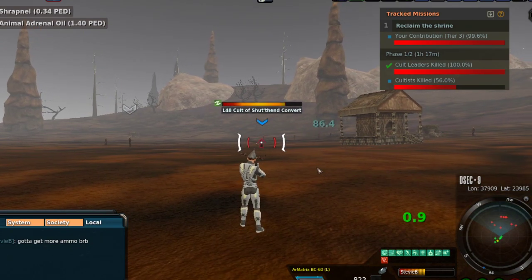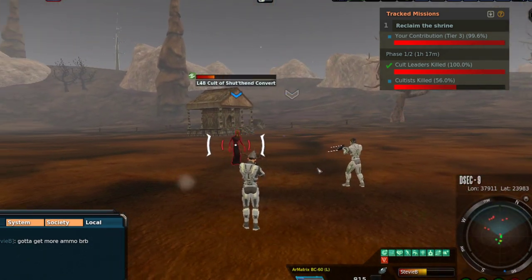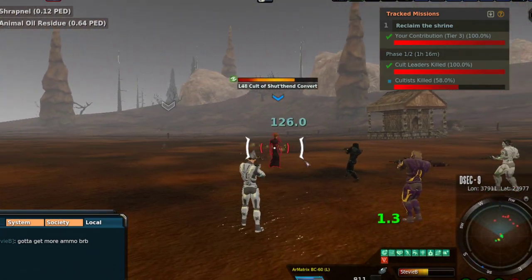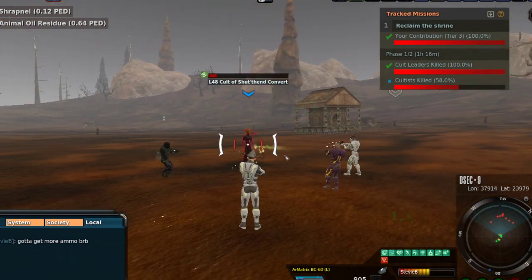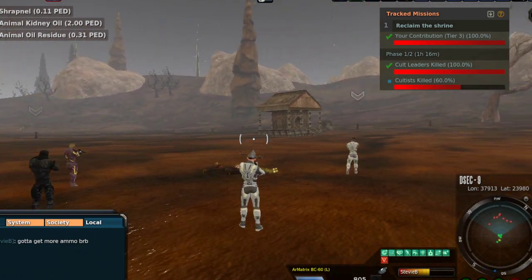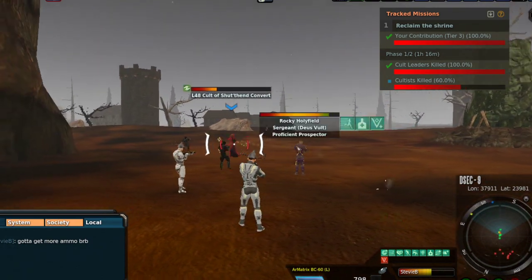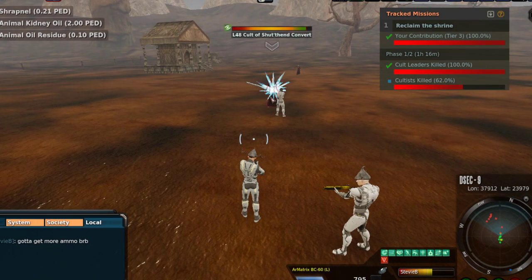Somebody's using a laser rifle because they've got about a third more range than I do, which makes sense — the laser rifles for Armatrix usually have about a third more range than the BC line. I'm shooting a little bit slower than normal because I'm wearing the Easter 22 ring which has improved accuracy versus my reload ring, my Ares. It looks like with Reclaim the Shrine we've just got to kill all the cultists that are here, which is quite a few — all those red dots. But again, you don't want to get them all coming inbound at once.